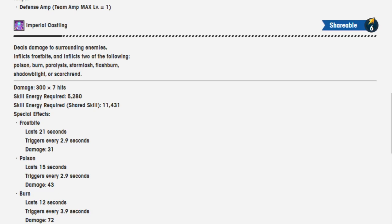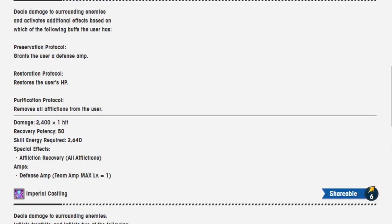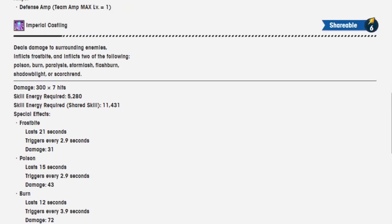Imperial Castling — deals damage to surrounding enemies, inflicts frostbite, and inflicts 2 of the following: poison, burn, paralysis, storm, flash, shadow blight, or scorched. She's careful 6. That's so many afflictions. Damage is 300 over 7 hits, skill energy 5,280. And it is a shareable, so that's fun, with a shared skill cost of 11,431.